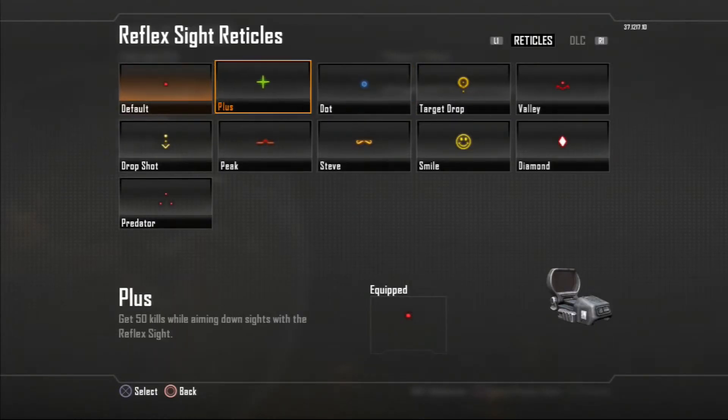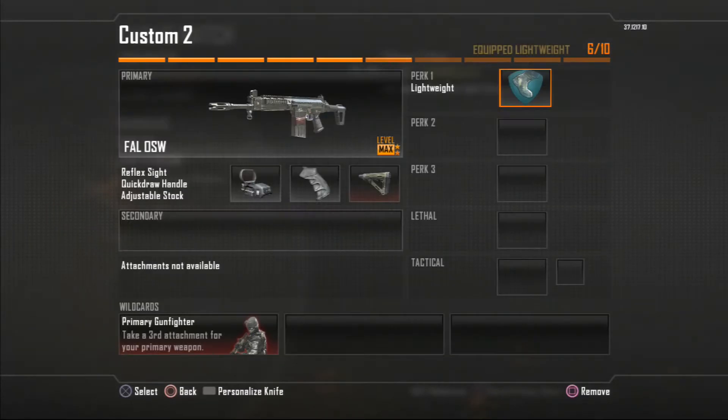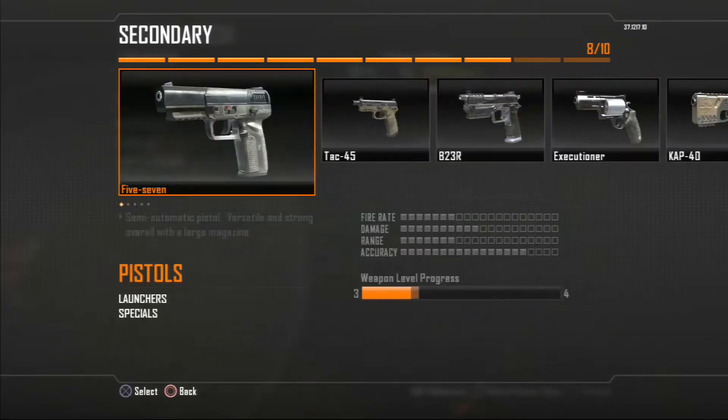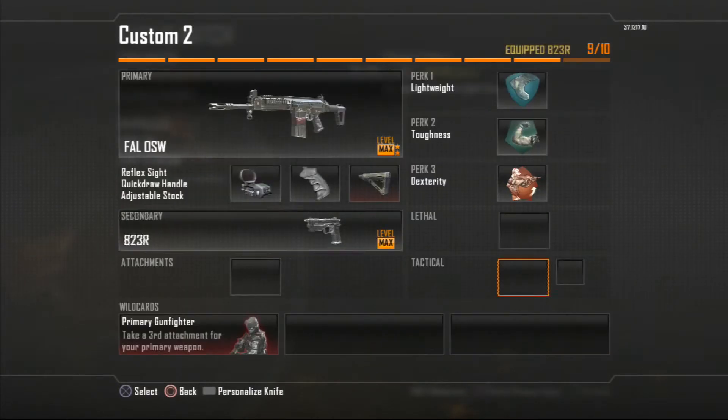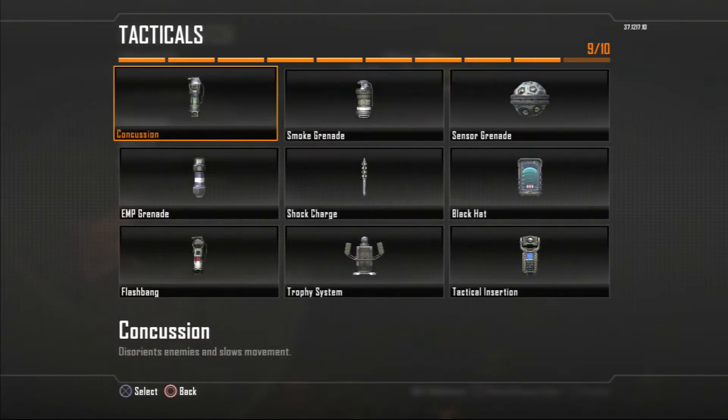On my reflex I like the dot instead of default — don't ask me why, I just like it better. And I use just the first ones on each perk: Lightweight, Toughness, and Dexterity.